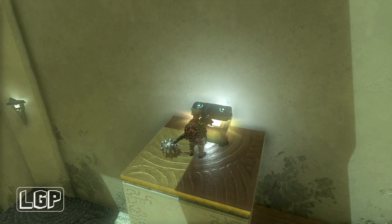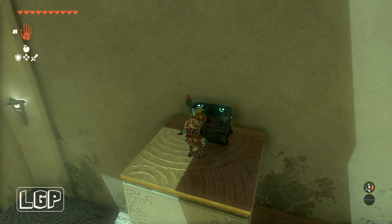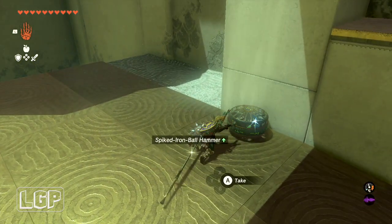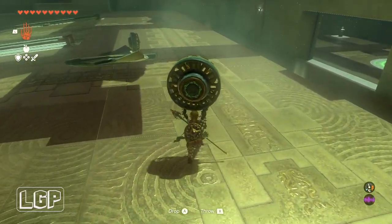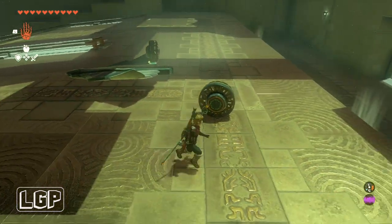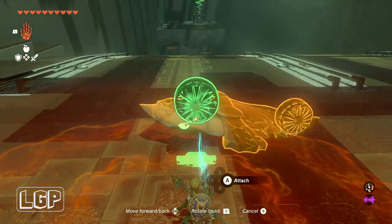Just a quick reminder: take out what's inside the chest, because otherwise it won't register that you've completed it. If you're trying to do them all, you'll get stuck. Take it out — just throw it on the ground if all your weapons are really strong — but that way you'll be able to complete the shrine. If you don't take out what's inside the chest, it will show that you haven't collected the chest for that shrine.